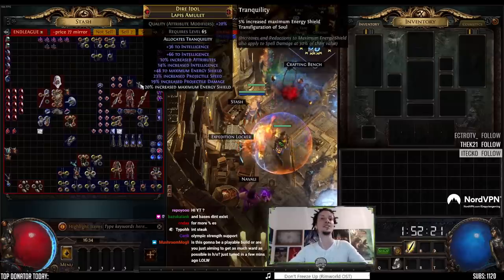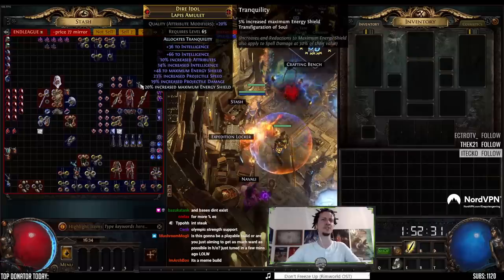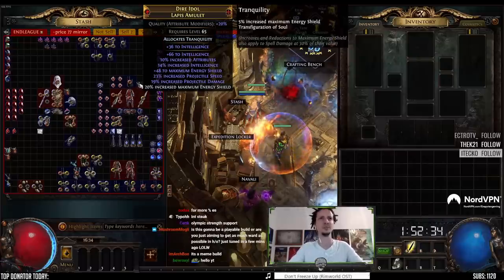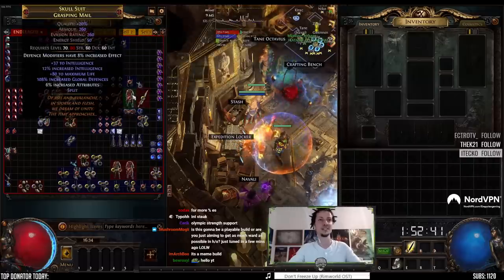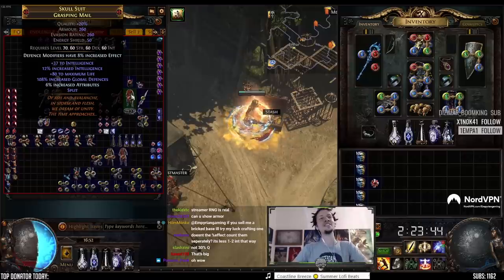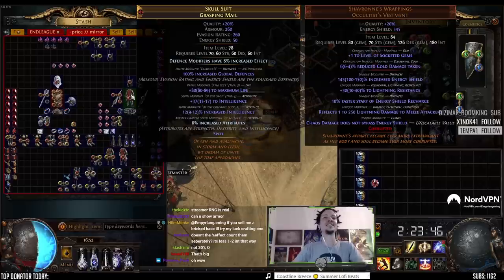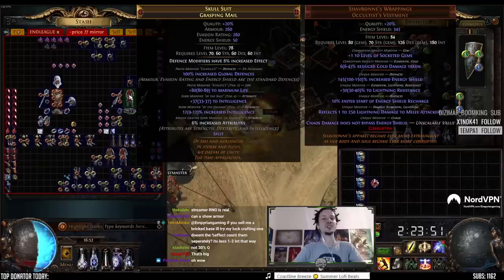The amulet is an int-stacking amulet. It could have higher percent max ES if you finished the craft — the regular mod goes up to 22% — so this is max int, max attribute, max percent int, and then crafted ES. The chest: I have talked about the crafting method of this chest before. This chest was made by vendoring a full inventory of item level 78 or higher breach rings.